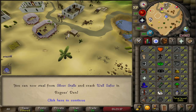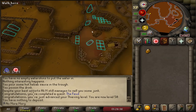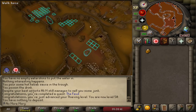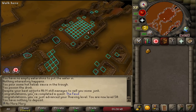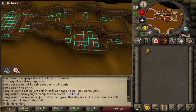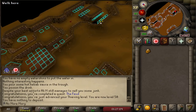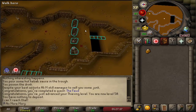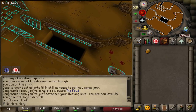We can now steal from silver stalls and crack wall safes in Rogues' Den. The Rogues' Den minigame is the important part — we go through this whole agility/thieving area, and at the end of each lap we get a chance to crack a wall safe, which has a chance of containing a piece of the Rogues' equipment. I've done this twice on Leagues. It's pretty straightforward once you've done it once or twice — the general rule is you move two squares at once and can always skip past a trap.